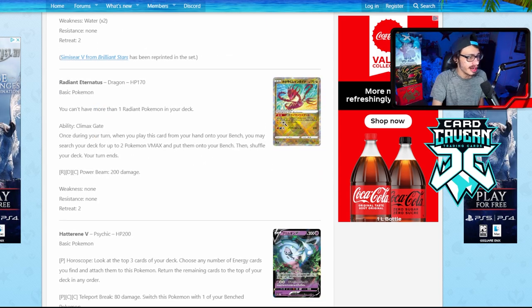Next up is Radiant Eternatus — this is the card that kind of broke the community. You can only play one Radiant in your deck, so you can't play this with Greninja or Charizard, but its ability might make it worth playing over those. The ability, Climax Gate, reads: once during your turn, when you play this card from your hand onto your bench, you may search your deck for up to two Pokémon V-Max and put them on your bench — and if you do, your turn ends. That is bonkers. You literally get two V-Max Pokémon in play for free. You can use it on your first turn, whether you go first or second.